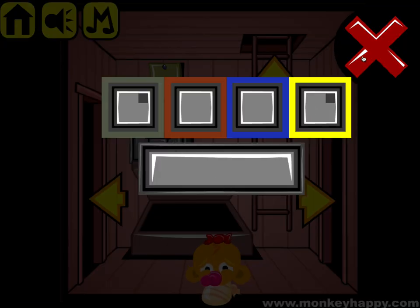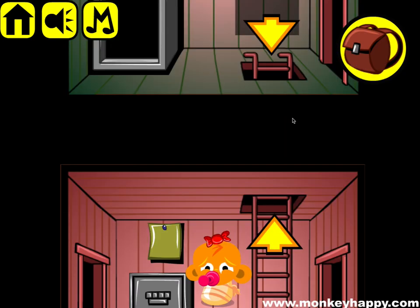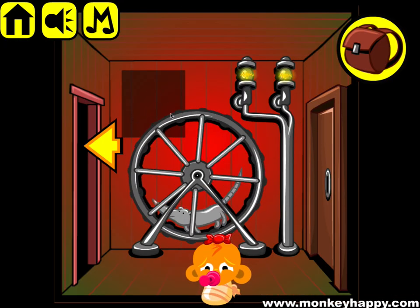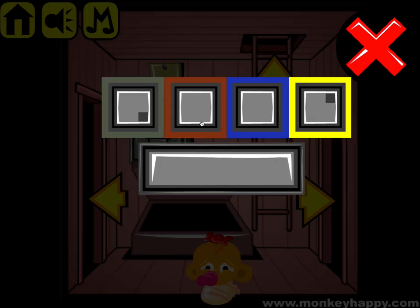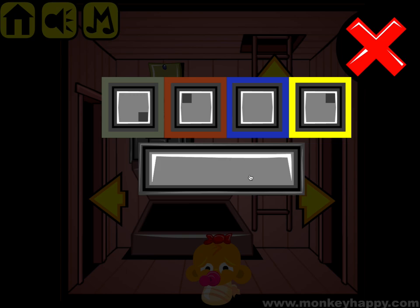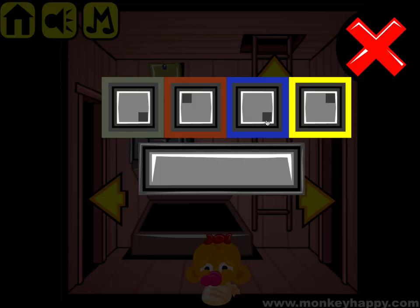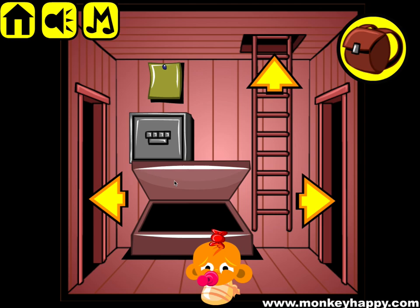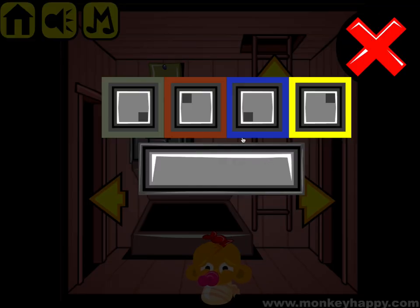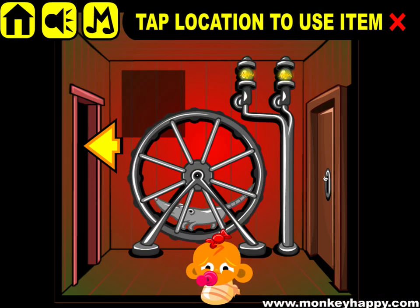The yellowish color is up there, the greenish color is down here, the reddish-brownish color is here, and the bluish-purplish one is down here. Wait — the yellow one was here, and the green and blue can be the same. Okay, that's how you open that up.